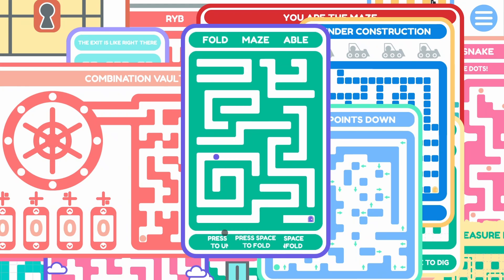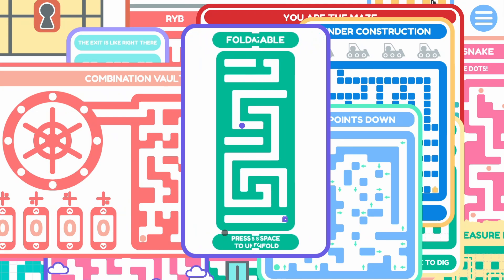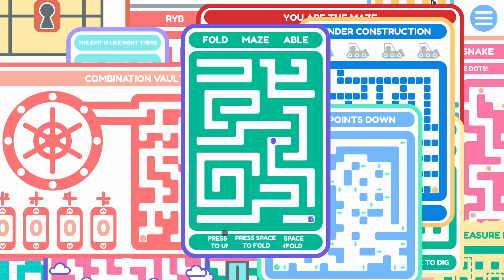Now it looks like we want to continue over here, then up. From what I understand, this game is not particularly lengthy. Did we go backwards, or is it a dead end? I think I'm a bit lost. Okay, a good technique for solving mazes: start at the end.